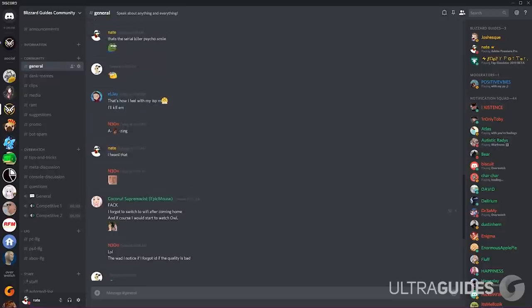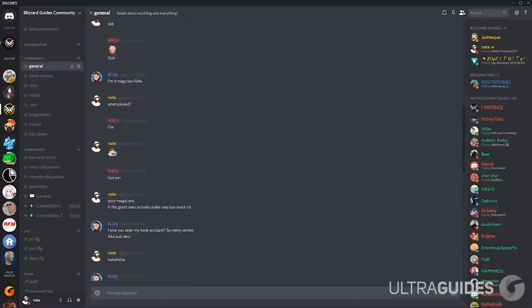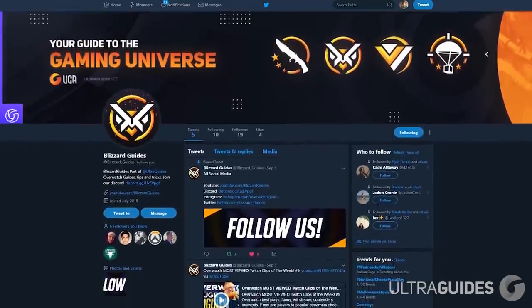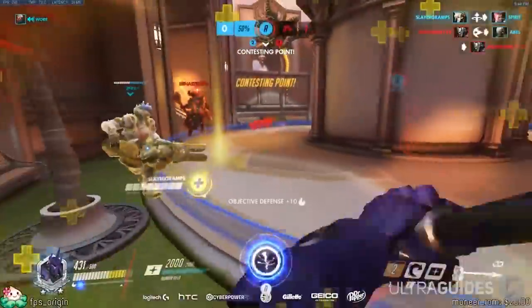We have a Discord that you guys could go check out. We've got a lot of really cool content over there and a super awesome community. Be sure to check out our Discord in the link below. We've also just started a Twitter, so if you're looking for updates on this channel or just general meta discussion, be sure to go follow our Twitter in the link below or at blizzard underscore guides.